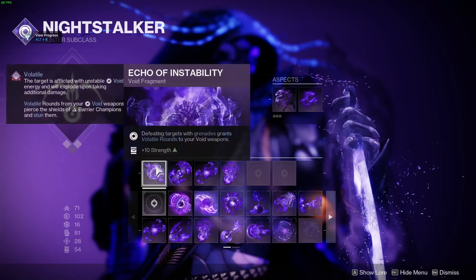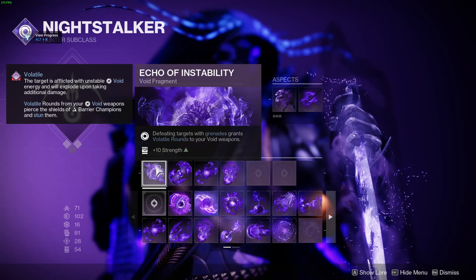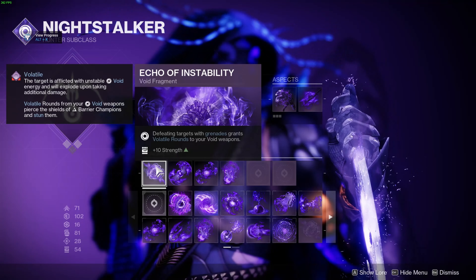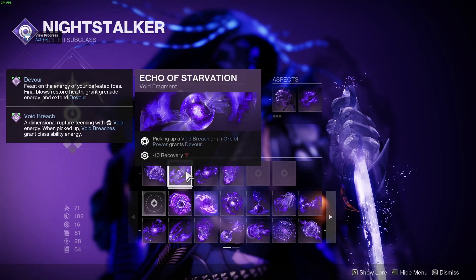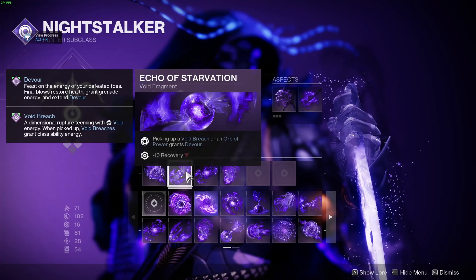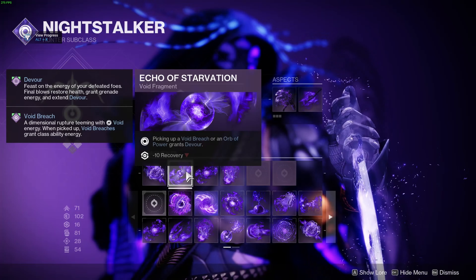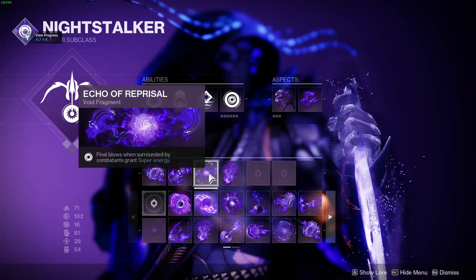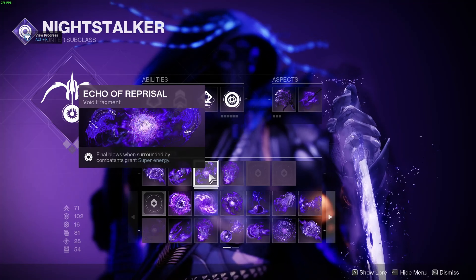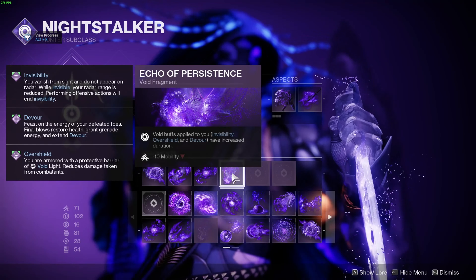For the fragments: Echo of Instability makes your grenade kills give your void weapons volatile rounds, which helps proc more Stylish Executioner and does more explosive damage. Echo of Starvation gives you Devour — a crazy strong heal when you pick up an orb or void breach — and you can keep Devour proccing just by getting kills after picking up that first orb. Echo of Reprisal gives you super energy when you defeat enemies while surrounded, helping get even more tethers off. Echo of Persistence makes all your important buffs last longer.